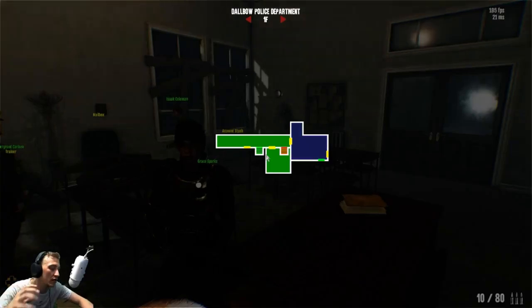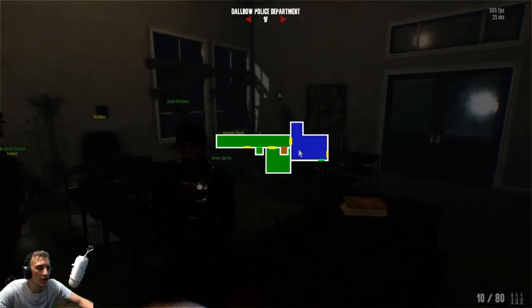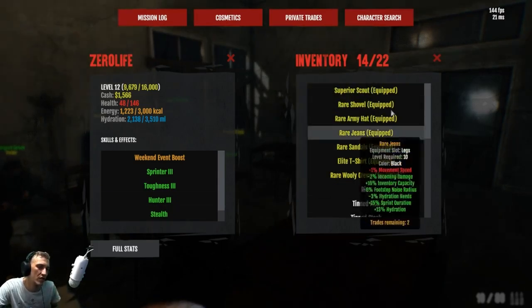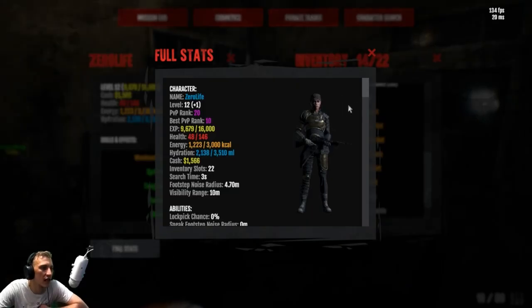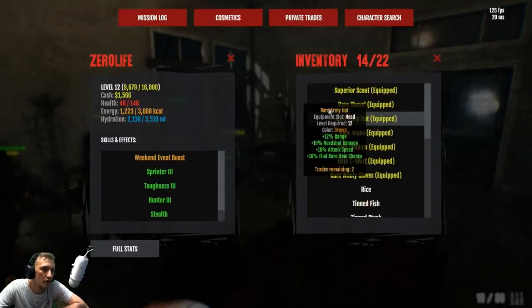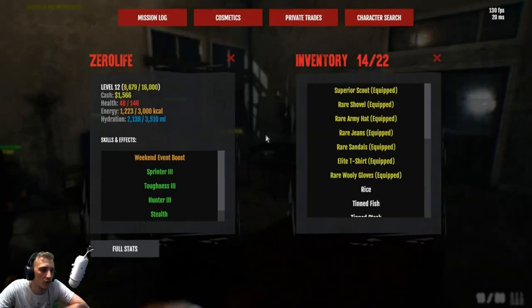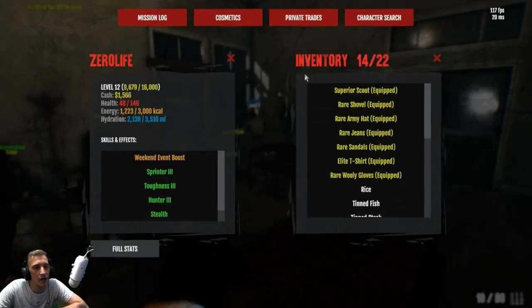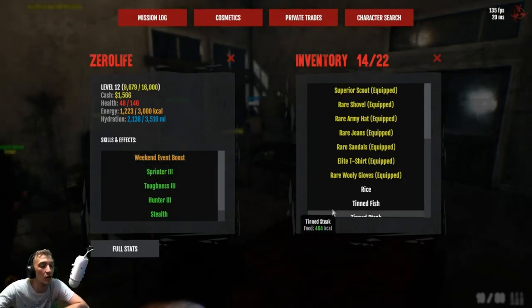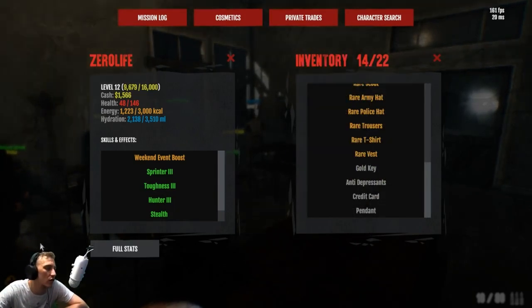Before I end the video, let me talk about some changes I'd personally like to see. One would be a dot on the map to show where you are — I think that would be freaking amazing and help so much with working out where you are. Another would be a new inventory system, because scrolling through everything is rather annoying. If you could implement the full stats screen onto the inventory screen, spread things out, and have your equipped items listed in order — plus categories like food, medical, ammunition, weapons, clothing, and mission items like keys — so you can just click on a tag to filter, that'd be 10 out of 10.